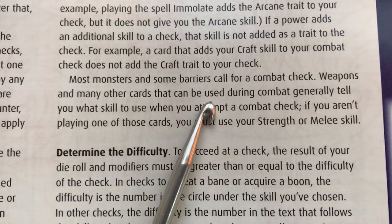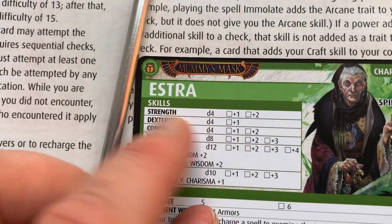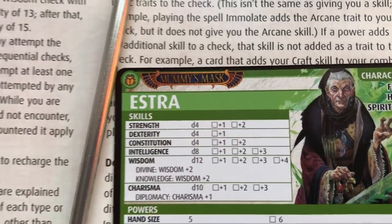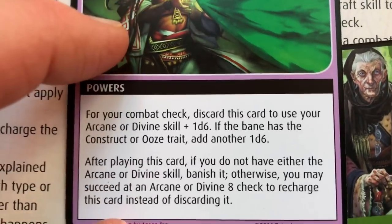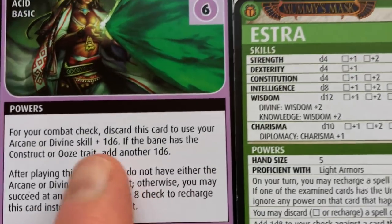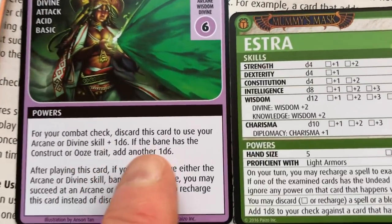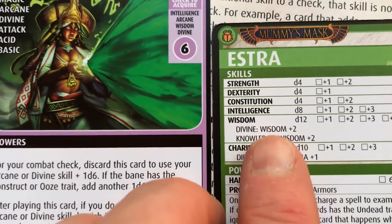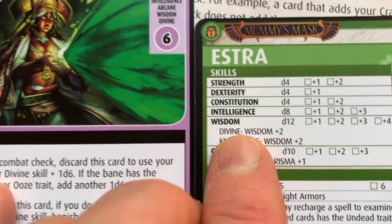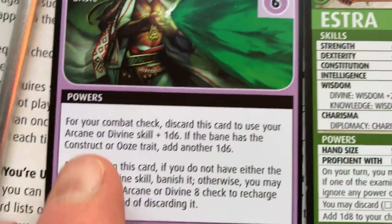Per the rules, most monsters call for a combat check and if nothing specific is noted you must use your strength or melee skill. So the basic skill we're going to use is our strength, which is a d4, and we need to roll a 10 or more. Clearly that's not going to be enough, so we're going to bring in the Acid Jet spell. For your combat check, discard this card to use your arcane or divine skill plus 1d6, and if the bane has the construct or ooze trait, add another 1d6.